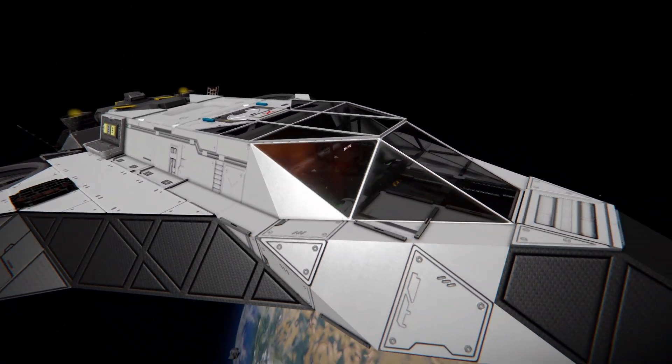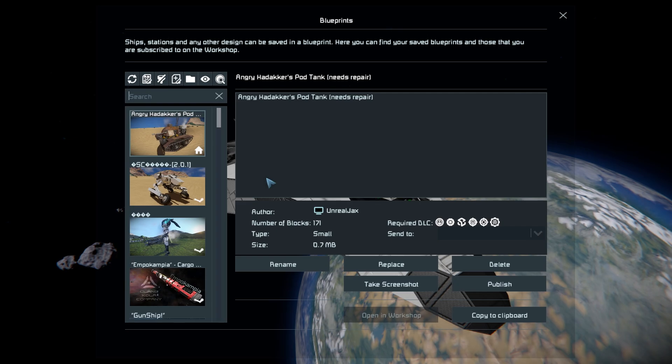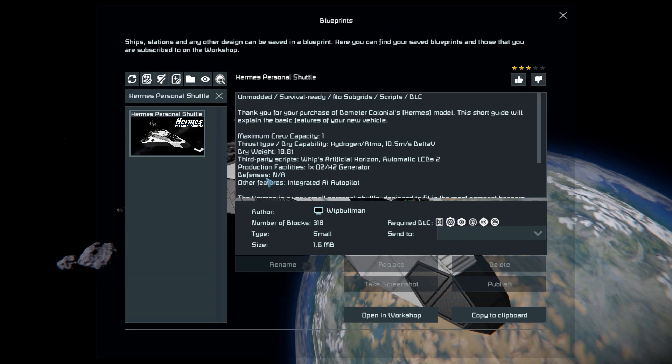Pressing F10 and heading into the spawn menu, we'll go through the overview, have a look around the outside, go over the controls, then fly around for a bit. After that, to finish it off, we're going to fly down to the planet with the deadly re-entry mod turned on and watch it get burned up and reduced to nothing.